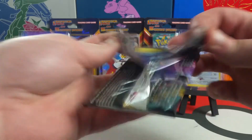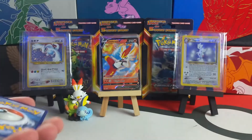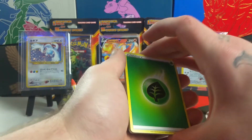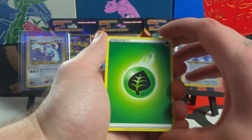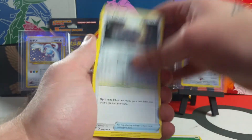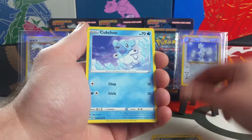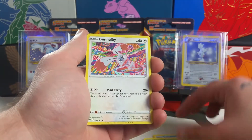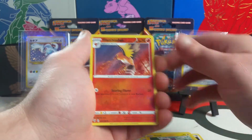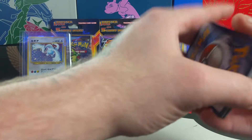Pulled a regular rare Grimmsnarl art — that'd be really awesome if we can pull that Charizard VMAX. Imagine we pulled it in this video! One, two, three, four — it's going for around $150 right now, the VMAX. Yes, the VMAX Charizard. The regular V that we pulled last video is actually going for like $20 non-graded on eBay. Another Joltik, Sinistea, Toxel — got a reverse Fletchling and a Volcarona.